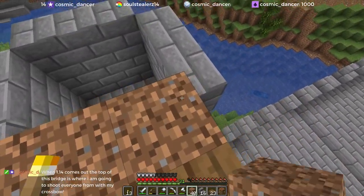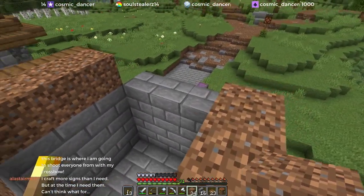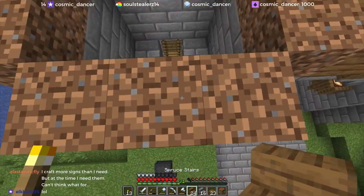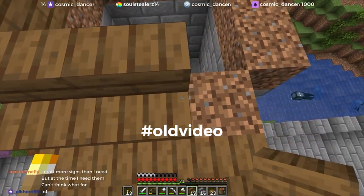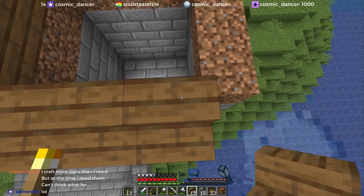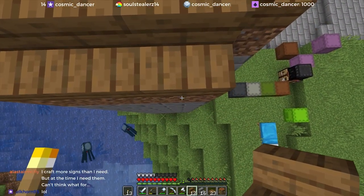I haven't actually fired a crossbow — I explore the snapshots for the Spawn Chunks podcast, but I haven't bothered to even fire a crossbow. Speaking of, there was a new snapshot that came out today. Has anybody taken a look at it? Anything to report? None of the headlines really seemed interesting to me — just pillager stuff, villager updates, AI updates.